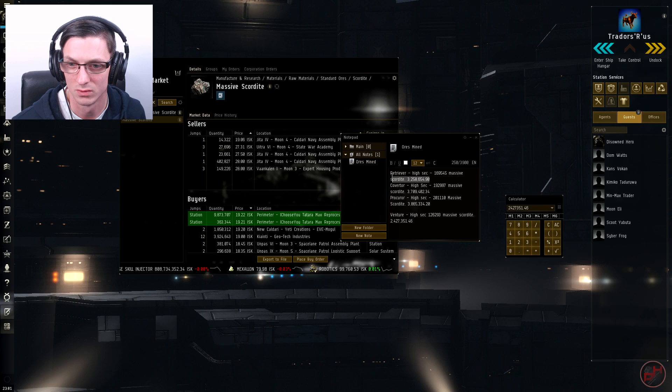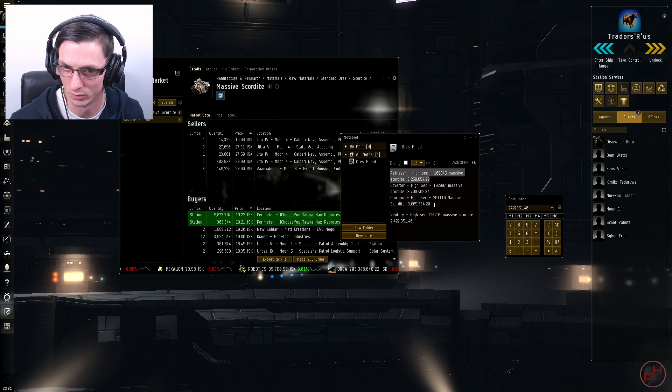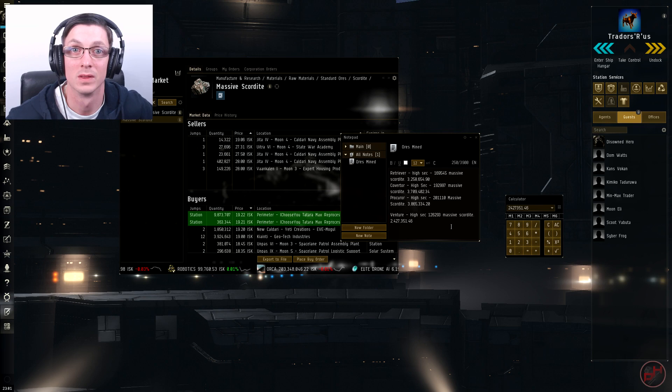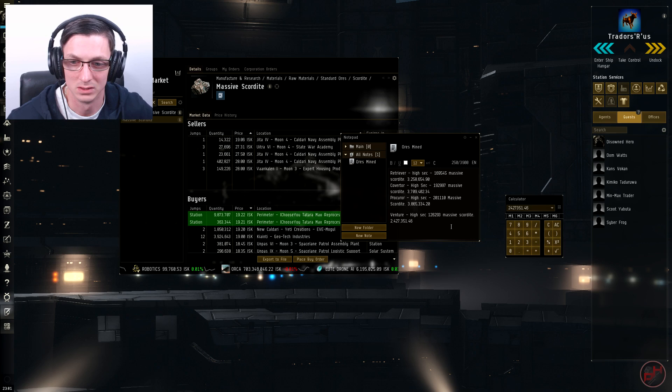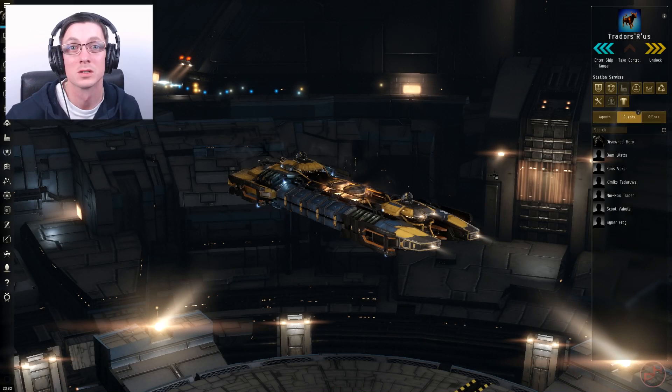To quickly summarize: the Retriever is best for AFK offline mining — leave it for an hour and come back. The Covetor didn't really see the point unless you're in a mining fleet. The Procurer is definitely my favorite for solo work. The Venture is what you're stuck with as an Alpha or with low skills. The Retriever could also work in wormholes or low sec if you're doing long distance ore runs since it has the bigger hold. I'll bring another video out using the Procurer and Venture in low sec, null sec, and wormhole space. Until then, stay awesome!